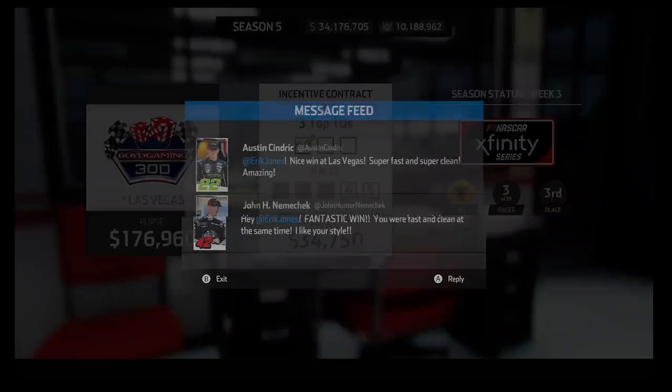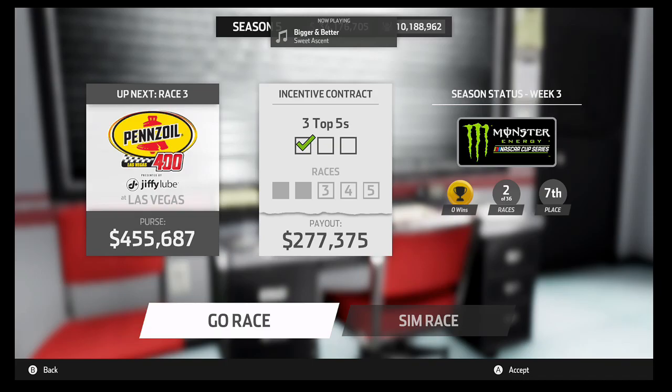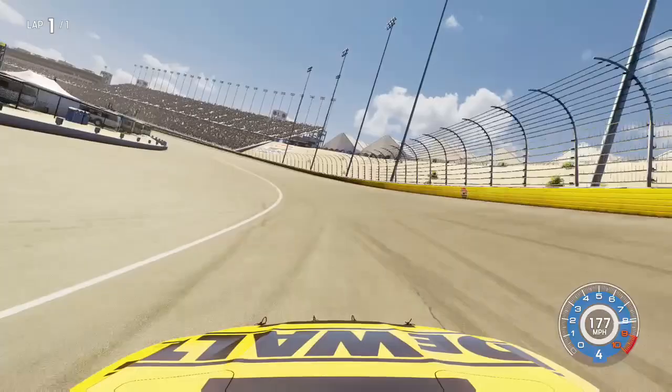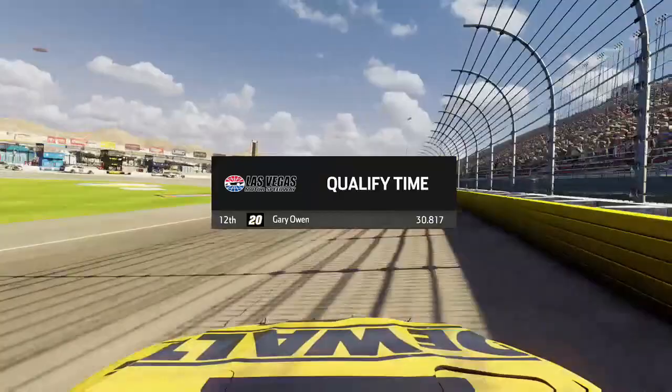We usually struggle at the Las Vegas spring race — we usually find ourselves getting into some trouble. Coming into qualifying, now down to single-car qualifying just like they do in real life, as we come through onto the apron crossing the line we will start P12 in Vegas with a 30.817 — and we completely destroy the car. We will be starting beside Martin Truex Jr. The pole sitter is going to be Ryan Blaney.